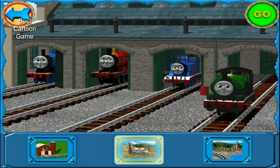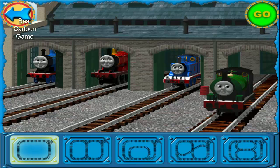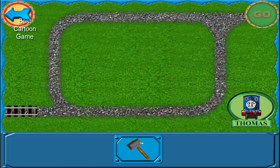Rocks and coal are ready to be picked up at the quarry — watch out for falling rocks. Now select the track layout you want to build. We have several shapes of track, so click on the one you want. I'll be able to get a lot of work done on this track. Click on the hammer to pick it up. Now click the hammer on the gravel to lay down your tracks.